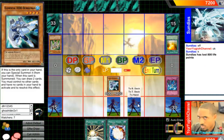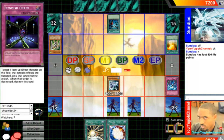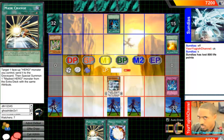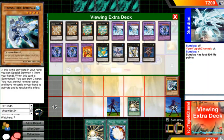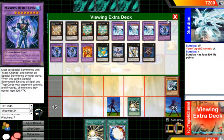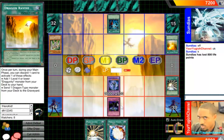So that would probably work. Actually it's Heavy Storm — I'm going to activate Mask Change, go to the graveyard, and summon Acid. Acid's effect — it's fine.